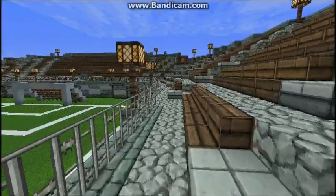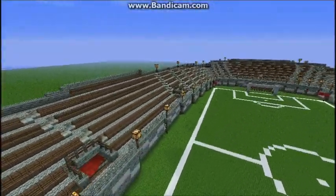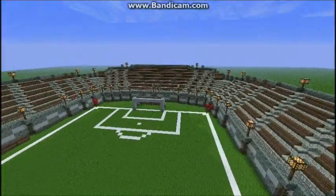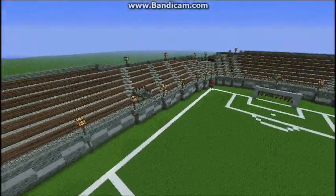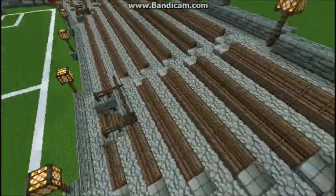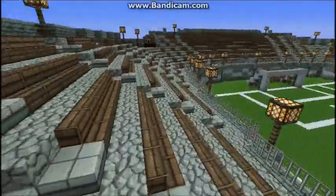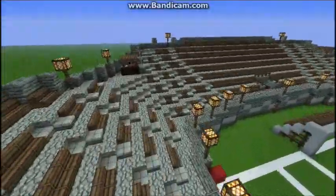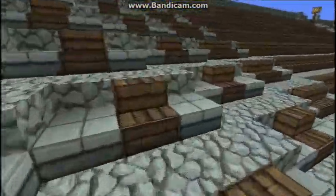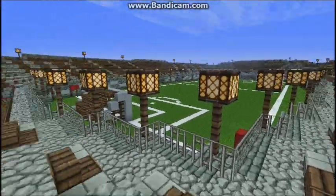General seating is on either end and then in the middle on either end, and then there are these sections. I tried to make it so you had a decent seat from wherever you were sitting. The only really bad seats are what I call the 'germaphobic seats' — where you're sitting and staring right at a block of glowstone.